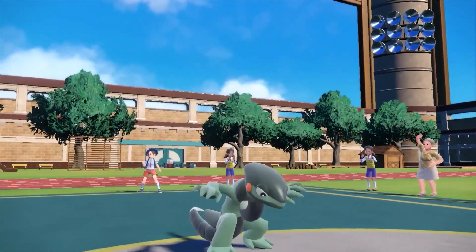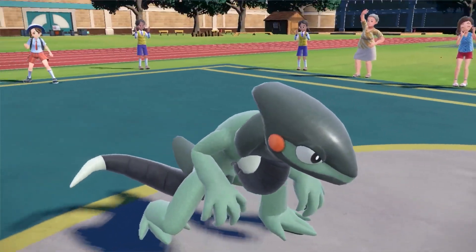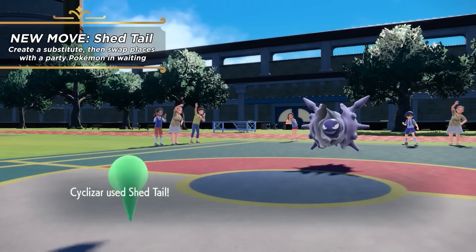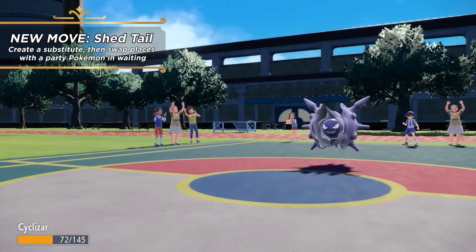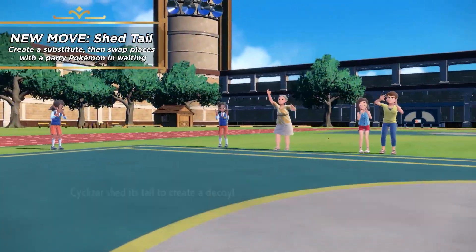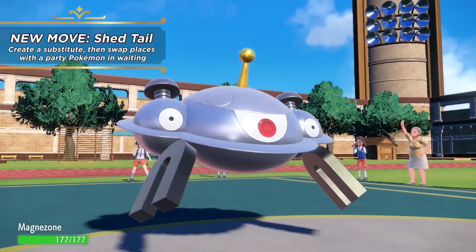The trailer opened up with the introduction of a new Pokemon, the Dragon and Normal-type Cyclizar, which showed off a new move called Shed Tail. This move acts as a mixture of Substitute and Baton Pass, creating a Substitute before immediately swapping out for another Pokemon in the party.